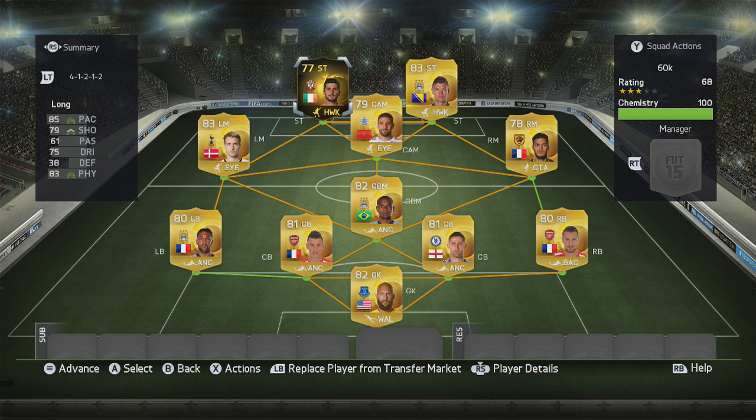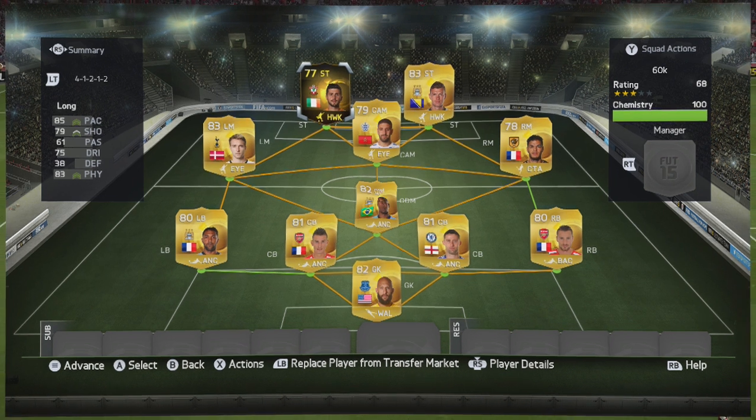Only 60k of your Ultimate Team coins, 70k on PS3. That's the squad builder, guys. Hopefully you enjoyed it. If you did, leave a like below, comment, subscribe. And as always, enjoy the goals.